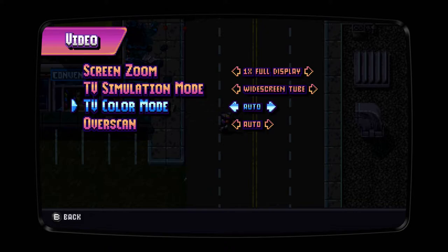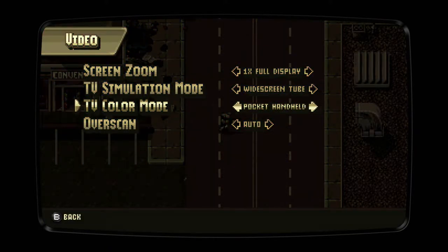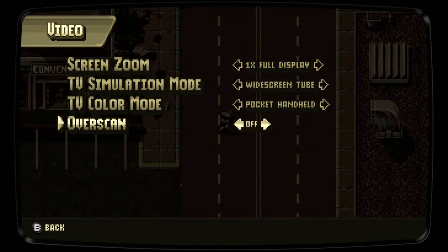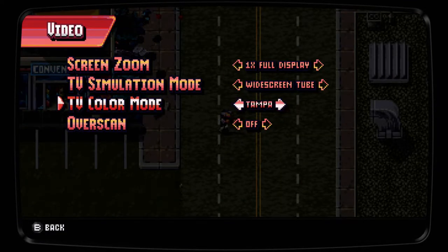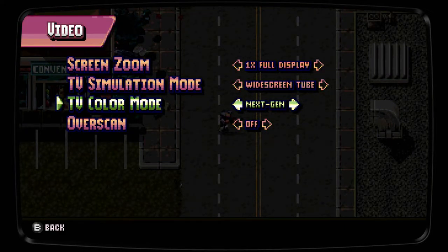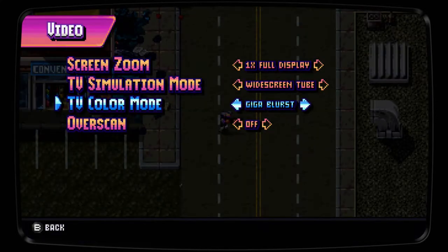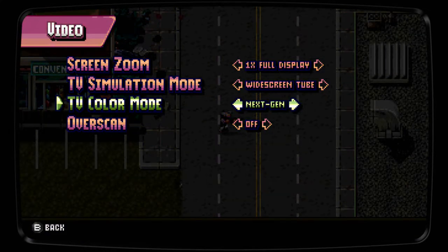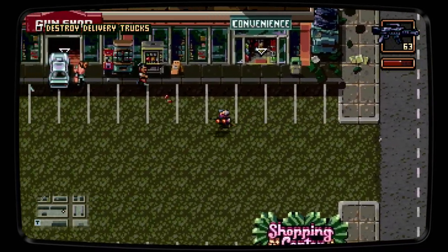In Retro City Rampage there was a ton of value — there were different color modes. There's Megatrive, there's NES, DOS — all kinds of different stuff. Let's do next gen. It's brown. It's real. Now we're talking. This is real graphics right here.